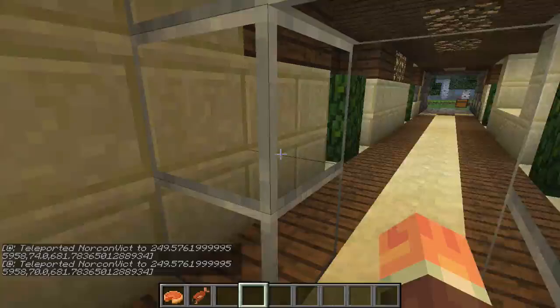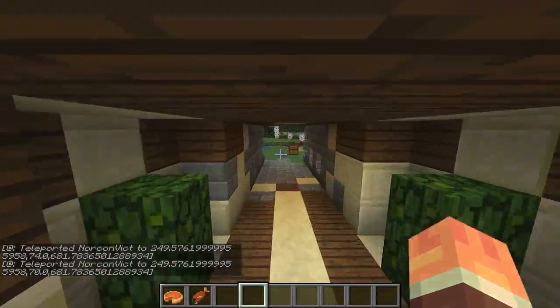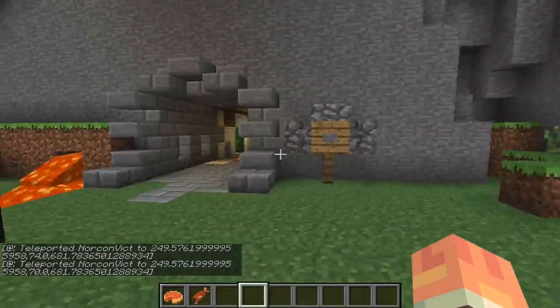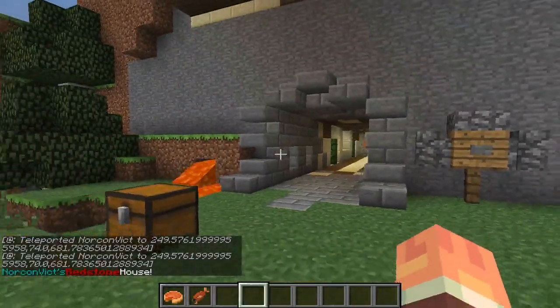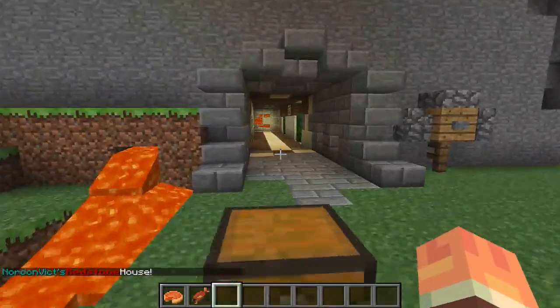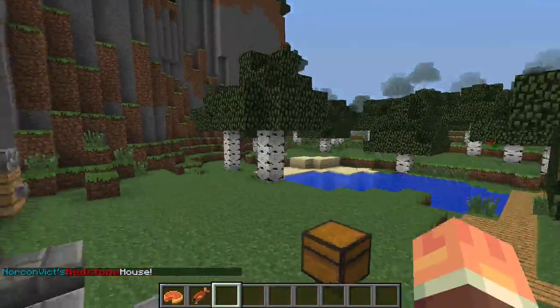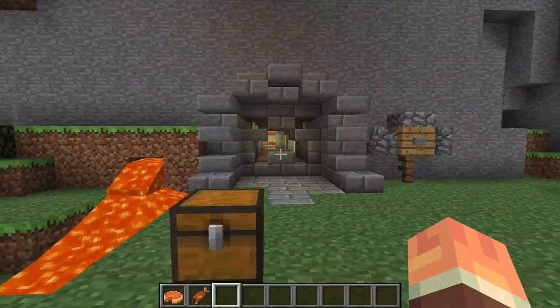So if I come back down to the third floor, that's about it for my version of the redstone house. I know there are multiple versions, but this is my version. I got my own mailbox and I've got my own stuff. I'll just shut this. Thank you guys for watching. This is Norcon, and I'll see you guys later. Bye.